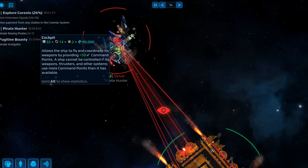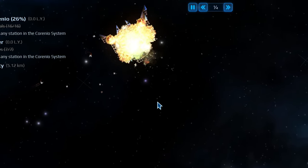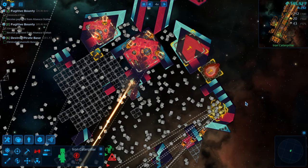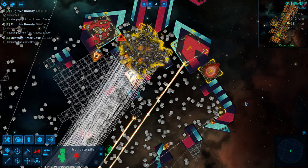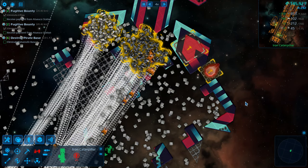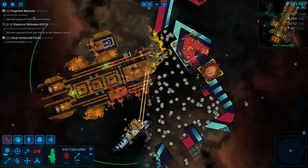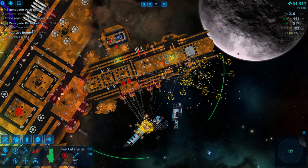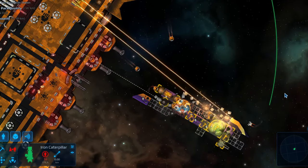And yes, you can lock your weapons onto specific ship components. So after combat, you can salvage the enemy ship and any pieces that flew off in the battle. You'll get more materials from salvaging intact pieces of enemy ships. Manage to knock out the enemy with their guns intact? Help yourself to their ammo storage. Reactor still operational? You can salvage enriched uranium. It's another bit that adds to the already satisfying combat.